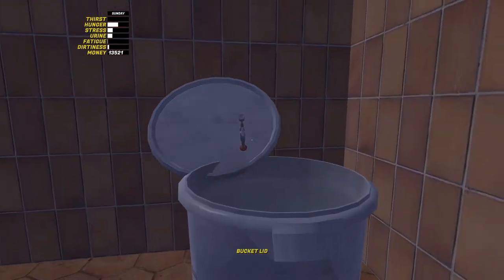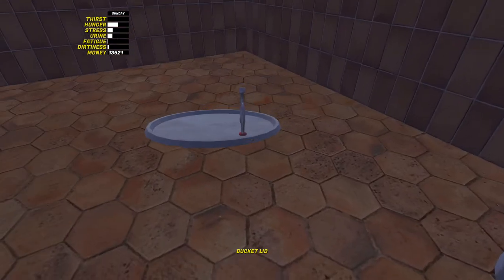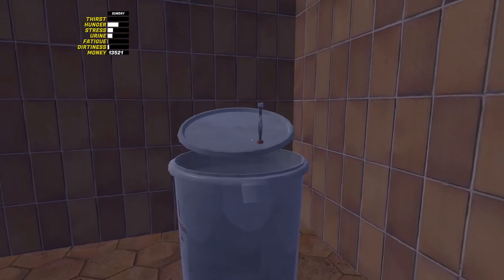Sometimes the bubbling stops but the surface of the liquid is still brown. I've found that saving and reloading the game fixes this.